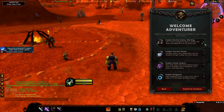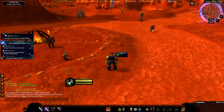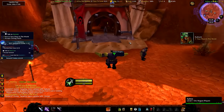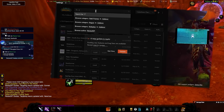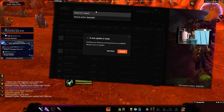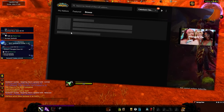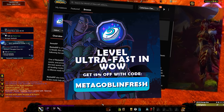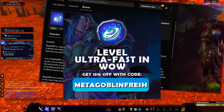If you feel like you're falling behind in Fresh Classic, by far the biggest experience per hour is obtained by simply doing the perfect questing route, which is luckily provided by the world record holding speed levelers who created Rested XP. You can get the addon for free right now up until level 30, and if you want the full guide, use my discount code METAGOBLINFRESH and click my link in the description for a cheeky 15% off.